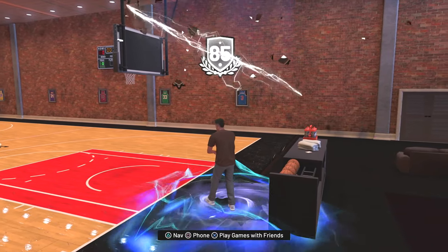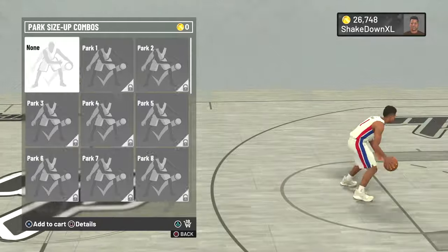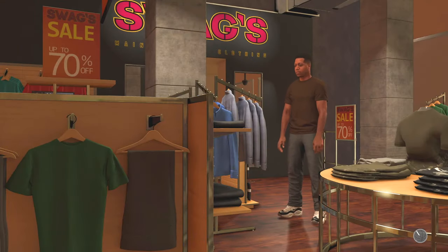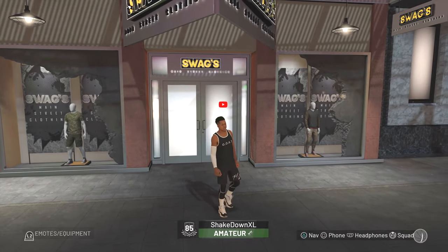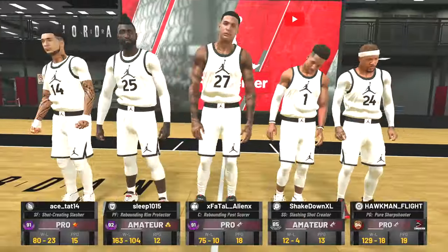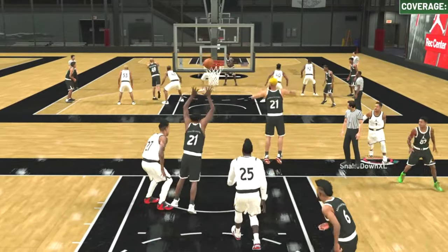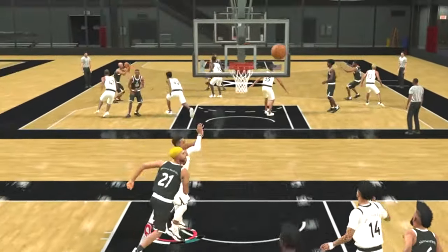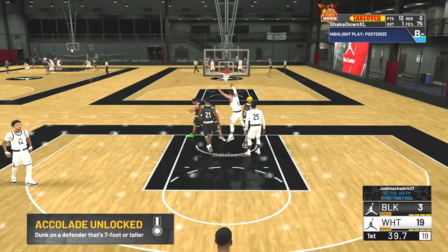From here we're going to fast forward. I want to show you gameplay from my very first game with this archetype. Some of you might remember last year my LeBron build was a slashing shot creator, so I'm familiar with this archetype. I never make my first neighborhood appearance without some fly gear on. This is gameplay for my very first appearance in the JRC — luckily we went up against some bums. If you want to rep up really quickly, play the JRC; it's a fast way to do it. You can see I'm getting a lot of lobs from the Shake Squad.